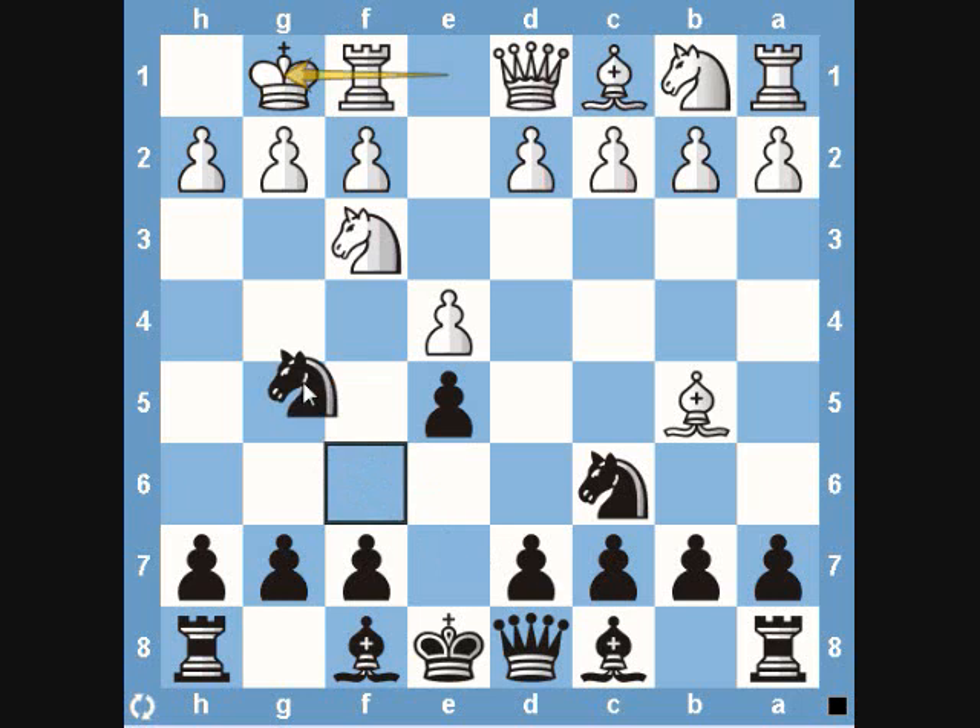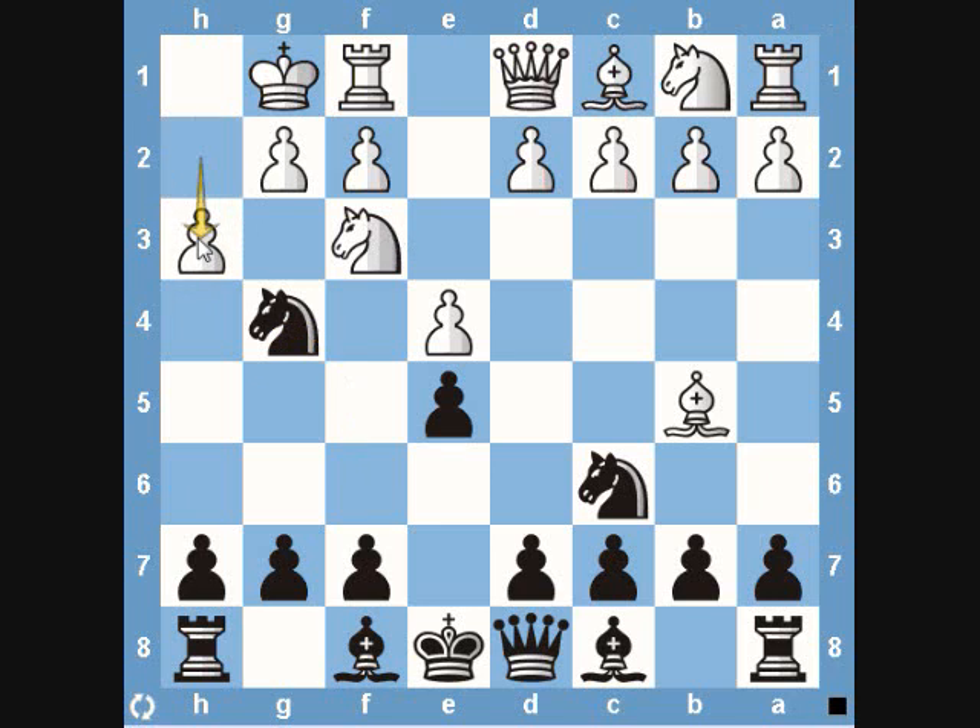From here, black can simply play knight to g4. This move looks kind of funny at first, but it's actually very dangerous for white. One of white's biggest priorities is going to be trying to get this knight out of there. The knight's putting a lot of pressure on h2 and f2, and there's nothing white can do about it right now. So one of the most common responses you'll see is pawn to h3, obviously trying to kick this knight away. From here, though, we're simply going to reinforce the knight with pawn to h5 as a sacrifice, and hopefully white will hang himself by taking it.